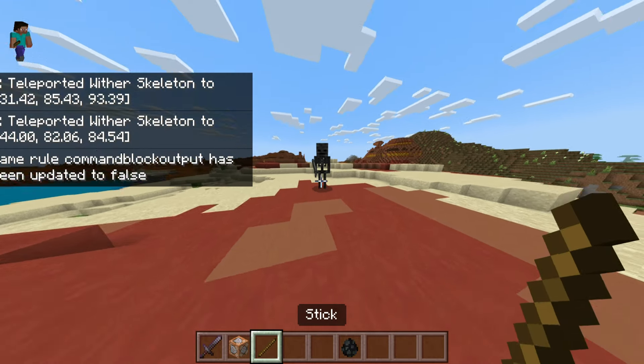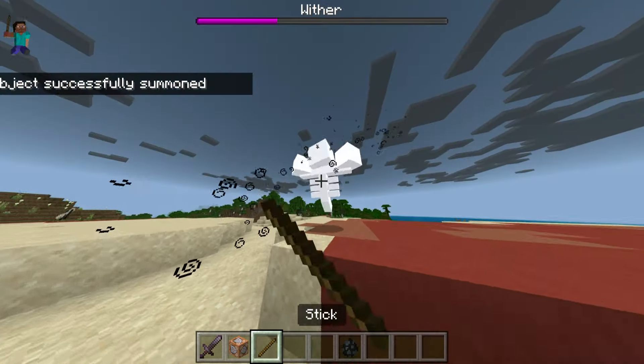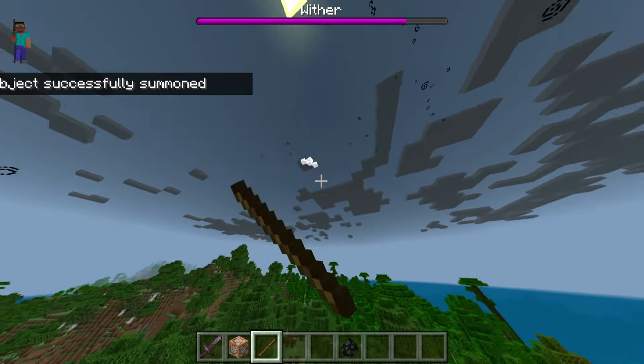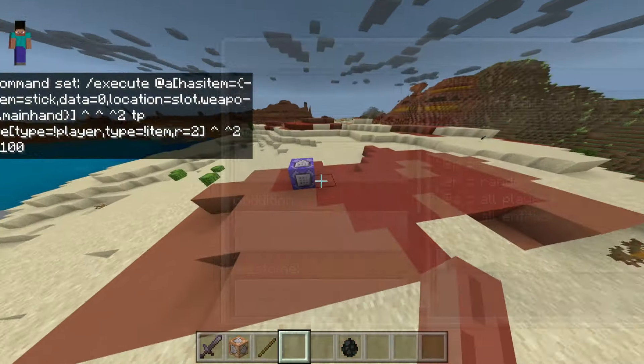This works, but isn't perfect. Mobs will go through blocks. It pushes them a certain amount of blocks in the direction you're looking at. If you look downward, they will just go through the ground. You can choose how far you want the mobs to go by changing this number right here. You need to keep the command on repeat and always active.